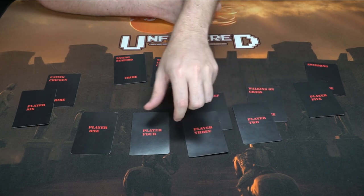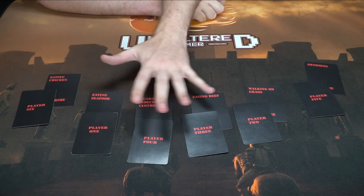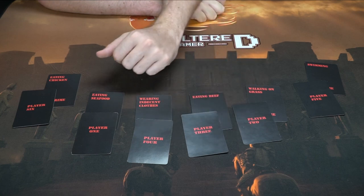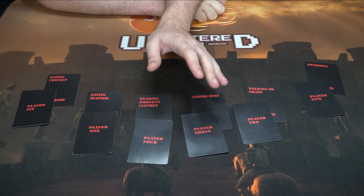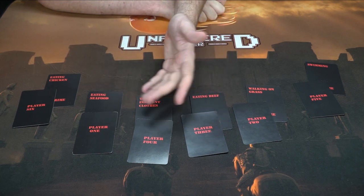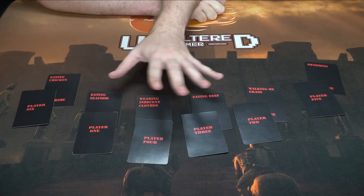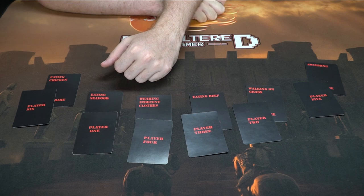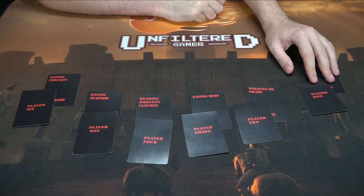The game ends when all crime cards are attached to individual players and there's no more swapping to be done. Each player then reveals their phone or states what their card was. Anyone whose crime is not attached to them wins. However, if your crime is connected to you, you lose — in which case you play another round of Guilty Until Proven Innocent.